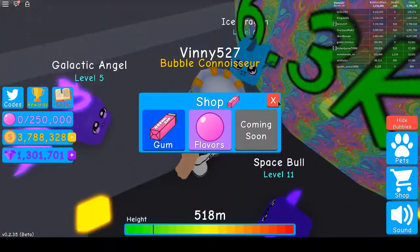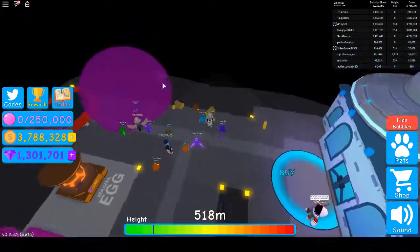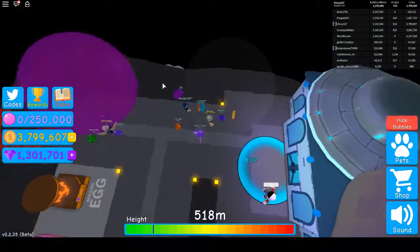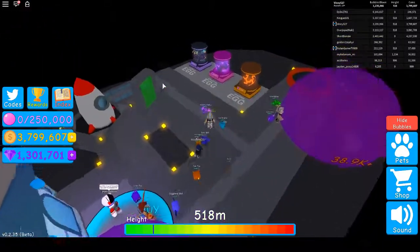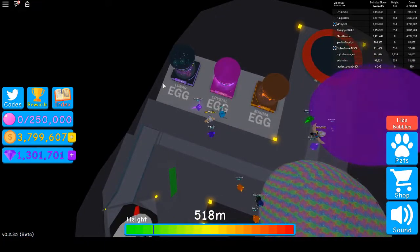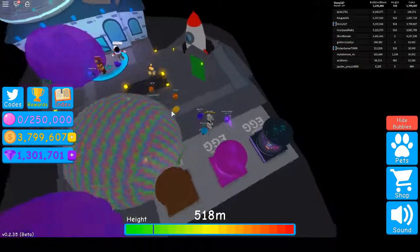You get three more layers of eggs here and another trampoline. Apparently gems do not show up here — oh wait, there's a gem right there. He picked it up on me. So you'll get a gem once in a while here. Three more layers of eggs: lunar, crystal, and magma. Like I said, my pets are now lunar pets. And we're going to teleport again to the third gate.